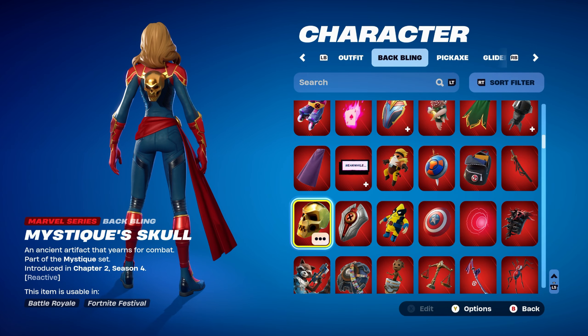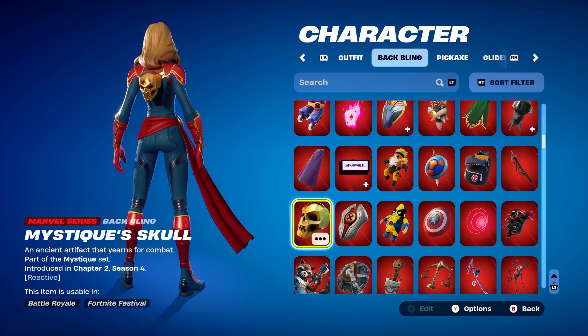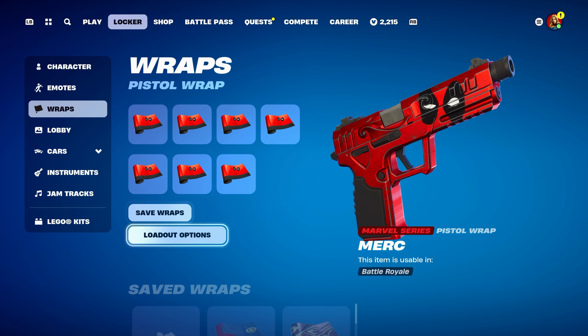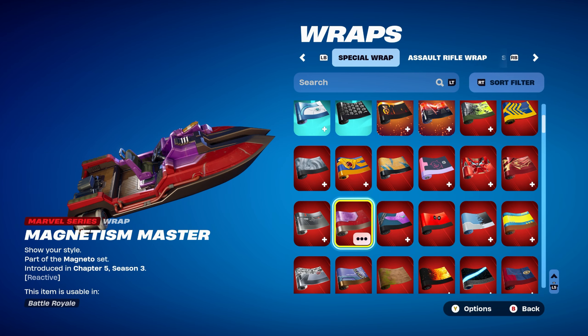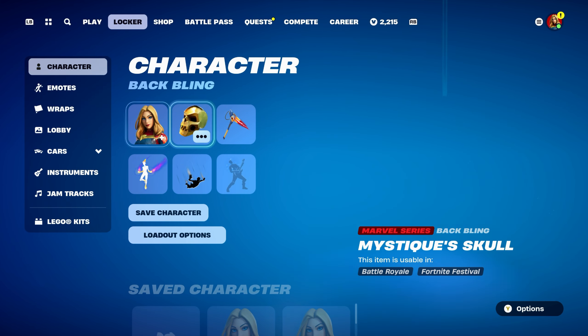Combo 5: I thought I'd use Mystique Skull from the chapter 2, season 4 battle pass, part of the Mystique set, using it for the gold design. Pickaxe is the Pigtail Blast Axe, part of the X-Men set, introduced in chapter 5, season 3 — using it for the blue, yellow and red design. This is Cyclops' pickaxe. Weapon wrap is Magnetism Master, part of the Magneto set, introduced in chapter 5, season 3 battle pass. Magneto was a secret skin that season. Mainly using it for the red and black design — the purple doesn't work as nicely, but the red and black does.